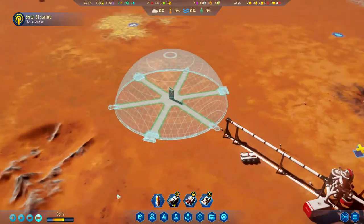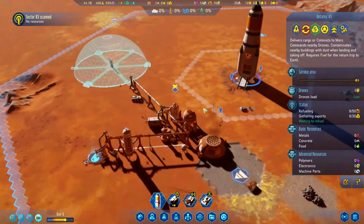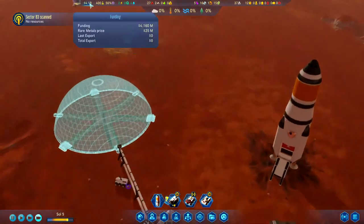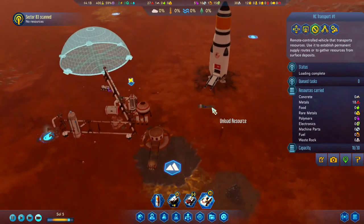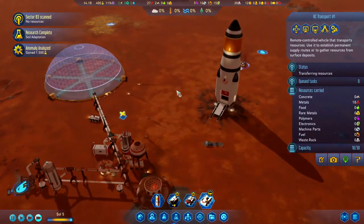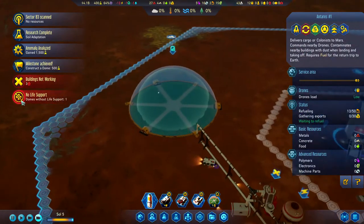We've got a pretty good setup for the colony — small and in its infant stages, but that's okay. The transport picked up that metal and is bringing it home. We've got 4.1 billion to spend on resources when the rocket is ready to go back. Eventually we'll add a landing pad, probably right here, so we're not kicking up dust when the rocket leaves. Our first dome is built — it's not ready for people yet, but it's up and running. Milestone achieved!